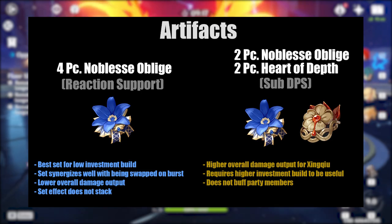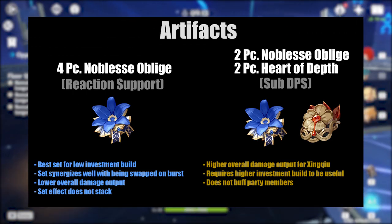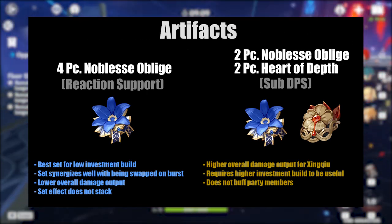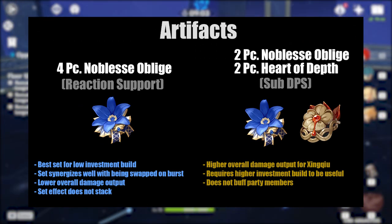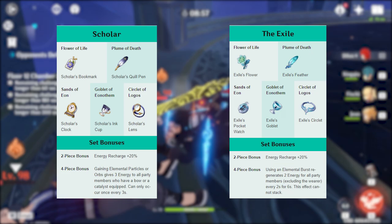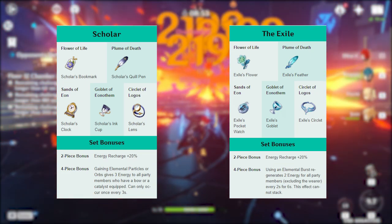To maximize his damage, you want to run 2-piece Heart of Depth with 2-piece Noblesse. The 2-piece Heart of Depth set increases hydro damage by 15%. With Xingqiu's second passive giving a 20% increase in hydro damage, the 2-piece set effect, and a hydro damage goblet, I'm able to maintain 81.6% hydro damage bonus. Early game artifact sets that are good are Exile and Scholar for Energy Recharge, as well as any sets that boost overall attack, such as Braveheart and Sojourner.